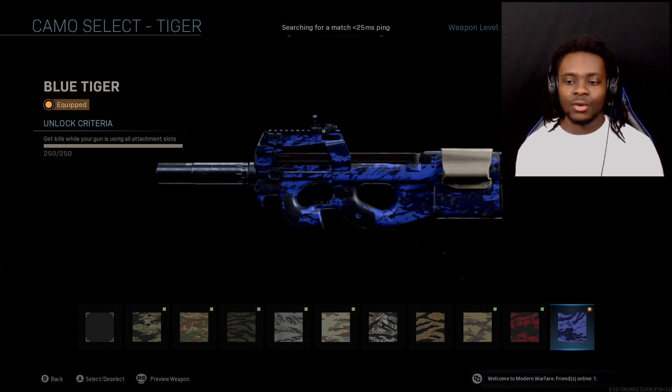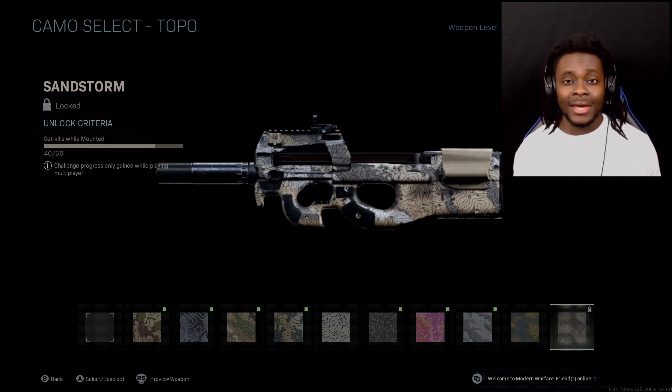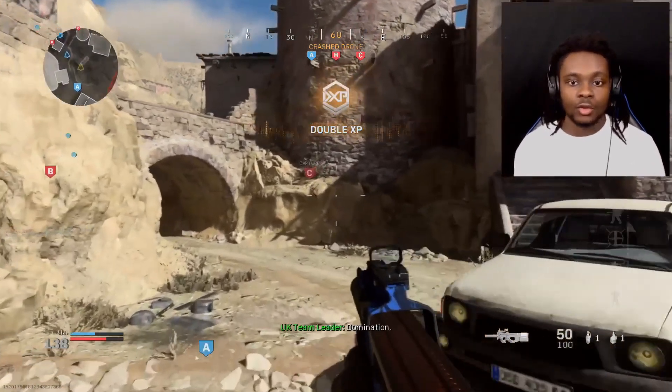Let's check our progress to confirm — we got 250 for 250 with all the attachments and now we can move on. Up next we need to get 10 mounted kills. That shouldn't be too hard, so let's jump into a match and get it done.